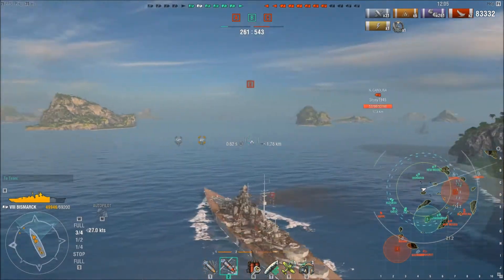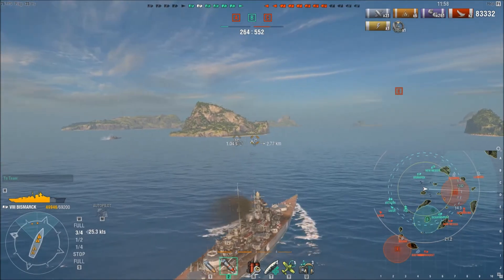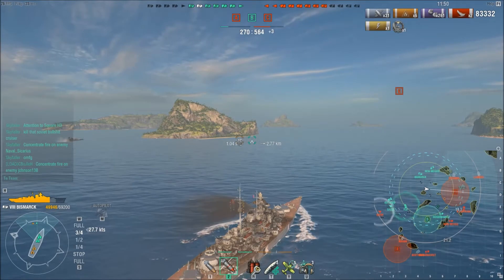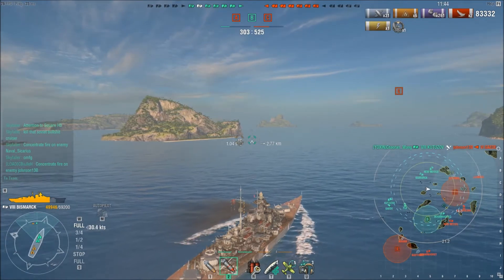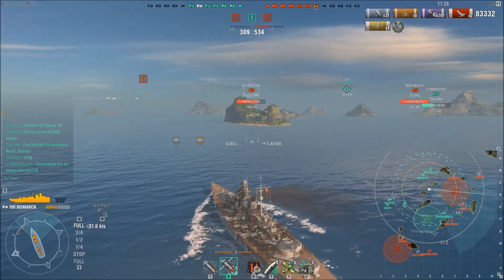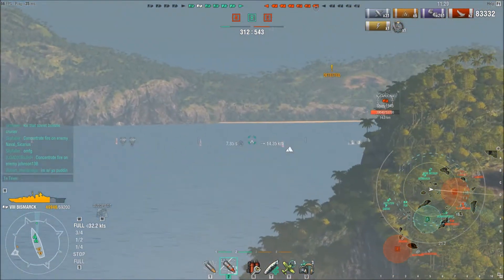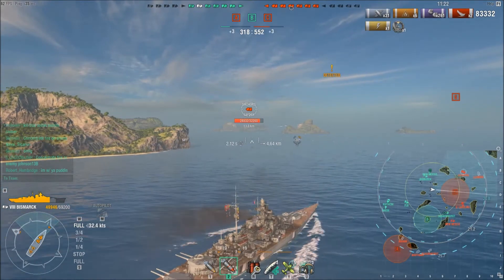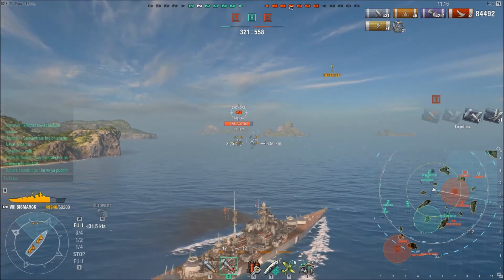Do I turn my guns to take care of the North Carolina, which is at long range right now, or keep my guns to the side to deal with these two cruisers? I'm keeping my guns to the side and going bow-in toward the North Carolina — I want to meet this guy bow-on. I've selected him for my secondaries. I notice he is a little bit broadside, so I shoot with the front guns at him, then turn the ship a little to get the rear guns going on the cruisers.